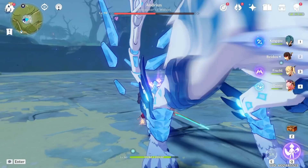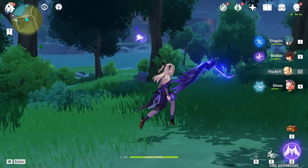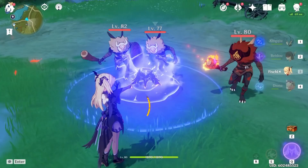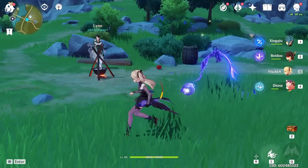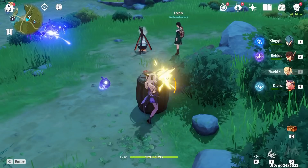Fischl is really neat because she's got Oz, which she's able to summon and resummon wherever she pleases. It functions as a turret, and it's best when you can aim it for more damage. It will shoot and destroy anything without you having to play the game. It also has this really weird quirk where it wants to attack anything on field — Oz just doesn't like barrels, and he also doesn't like cooking pots.